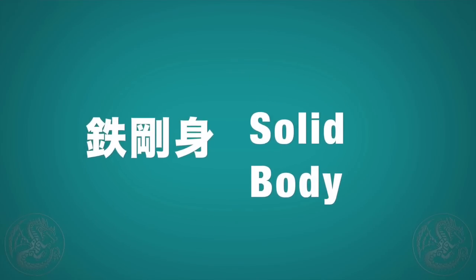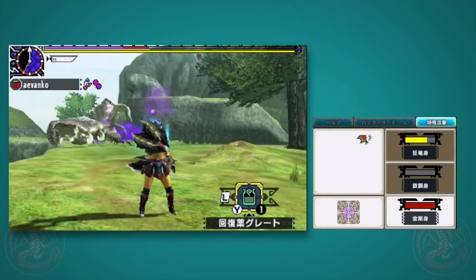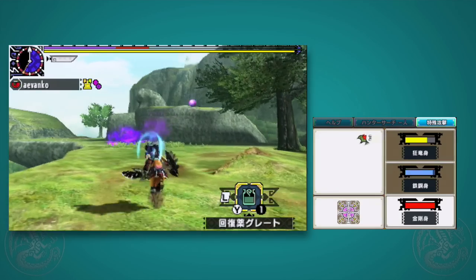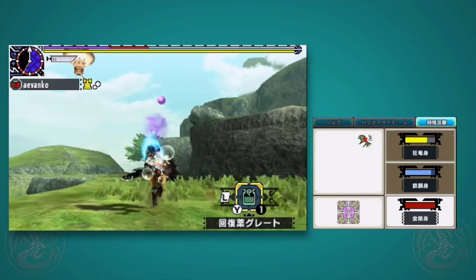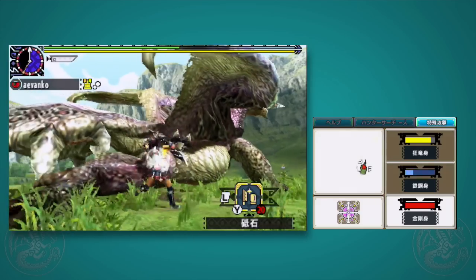Next one, Solid Body, is kind of hard to show off in video, but what it does is, for a limited period of time, you get no knockback — it's like getting super armor for your entire weapon. So if you're a Lancer and you're sick of getting knocked around, especially when a monster is downed and you're all in there trying to hit it, go ahead and use this skill. The only caveat is it takes away your ability to do a normal dash with the R button.